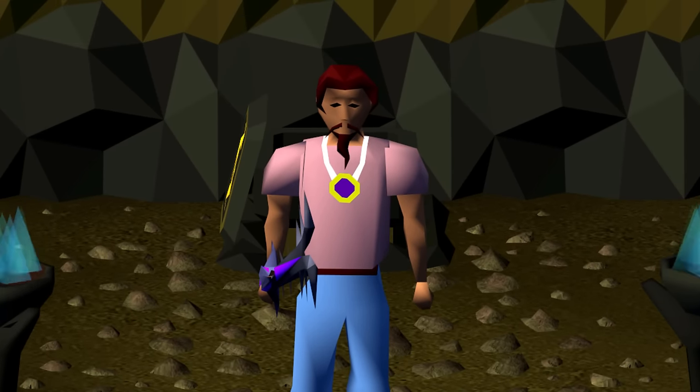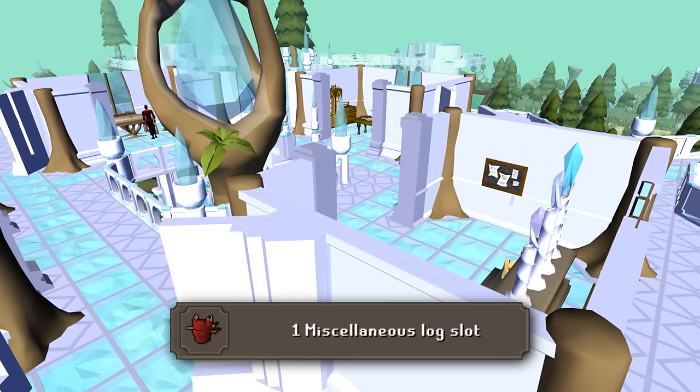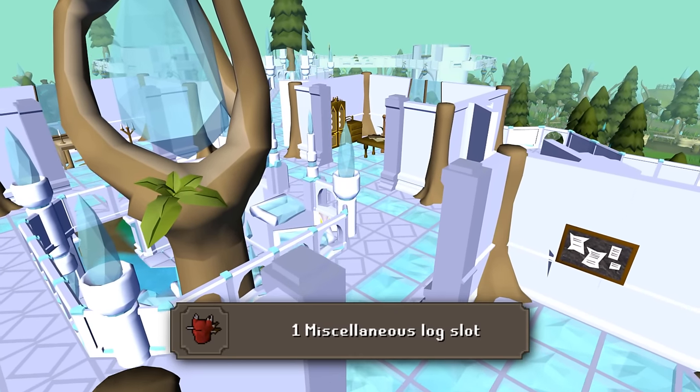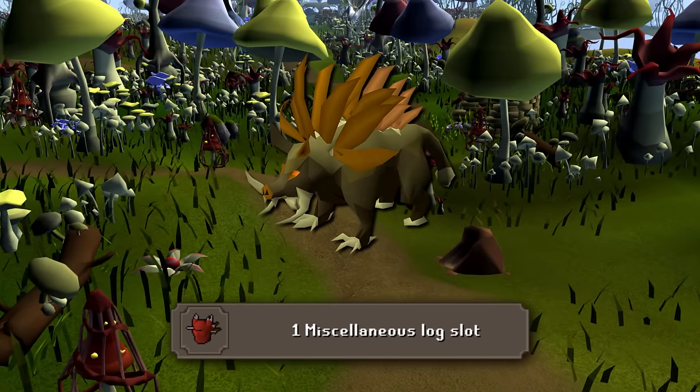We're back in business baby. Today we're starting with a task where I have to get one new item on the miscellaneous log page. Right now that means I'll mainly be going for one of three things: a dragonstone armor piece, an amulet of eternal glory, or the herbypet.